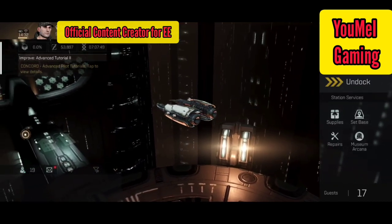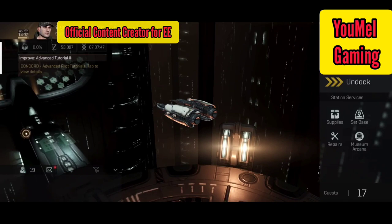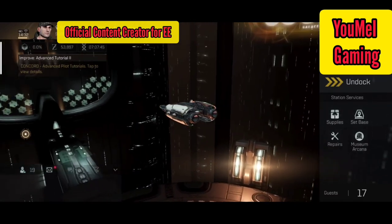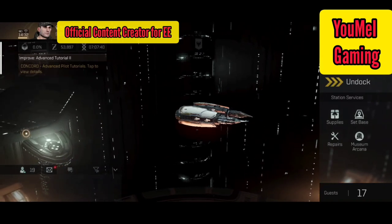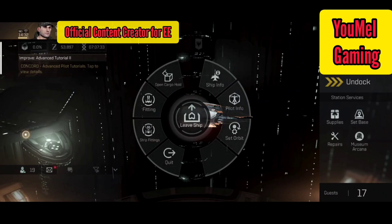All these weapon systems have some really common characteristics which I'll be going through in this video. Before going into live combat with any anomaly, you should be checking out your ship fittings — what you currently have on your ship and how you can improve them. Let's head over to the fittings of my Executioner.